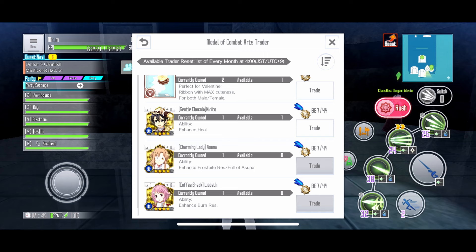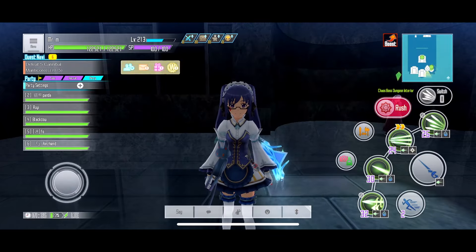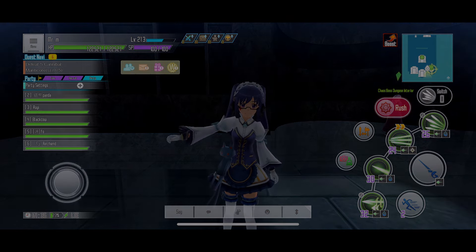Which one should you prioritize? Prioritize Elisabeth first before Asuna, because Elisabeth is going to be used most of the time. So yeah, that's it for me — a short update for this Metal Shop. Make sure to buy them. Thank you guys for watching, see you guys next time. Take care now, bye-bye.